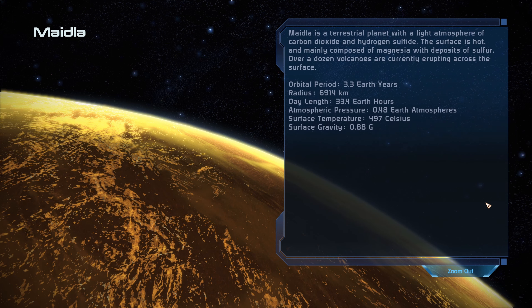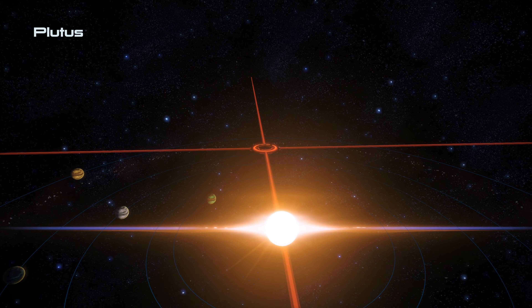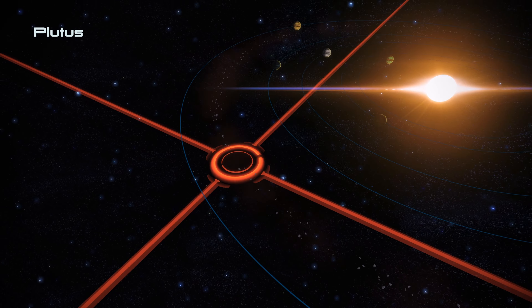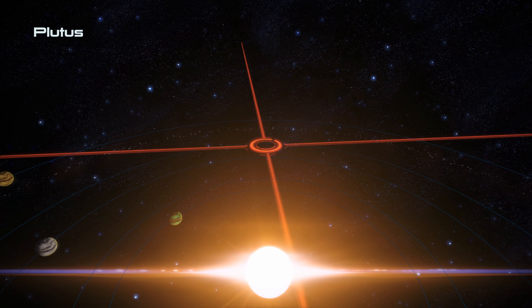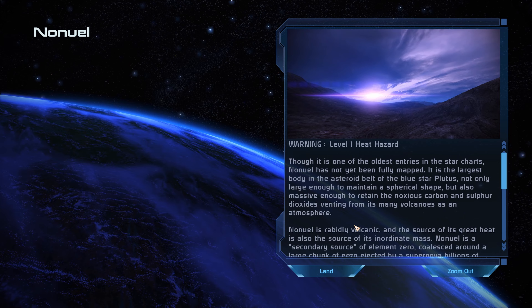Maidla is a terrestrial planet with a light atmosphere of carbon dioxide and hydrogen sulfide - hot surface mainly composed of magnesia with deposits of sulfur, and over a dozen volcanoes currently erupting across the surface. There's an asteroid belt here - let's quickly scan it. Nothing interesting there. We should land on Nonuel - even though it's not our ultimate destination, we might as well do a little exploring.